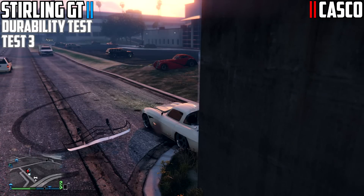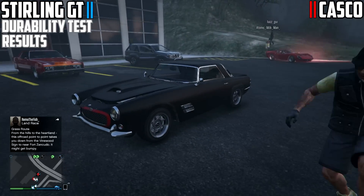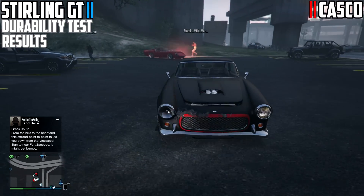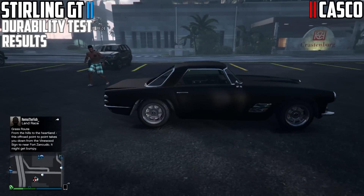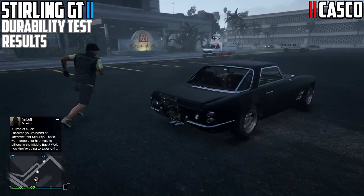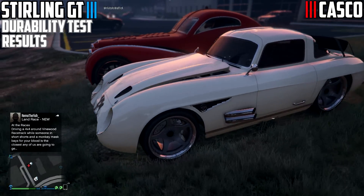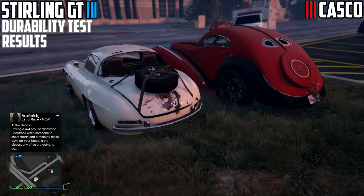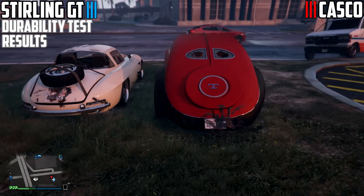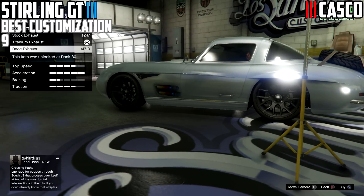For the durability test with these two, it turns out they both took similar damage to the rear and the front. Both the rear and the front did come off but not to the point where they were completely removed — still intact — and both had similar visual damage. Nothing really crunched up, no bumpers really coming off. Both replicated exactly the same impact with the ambulance, covering the same distance. Three times was the test, so points go to both cars.